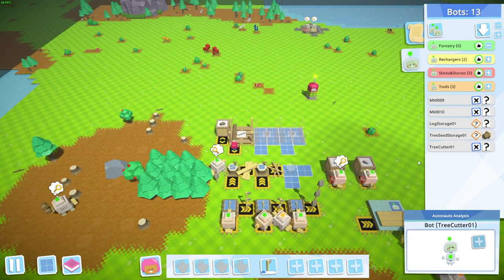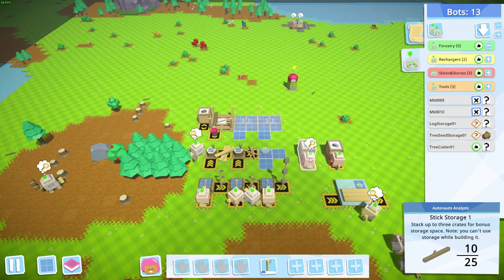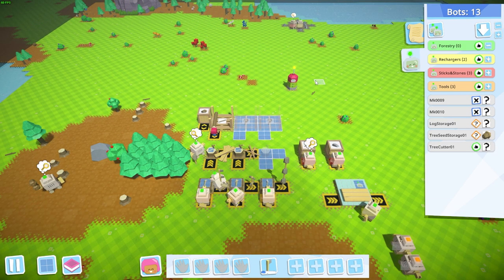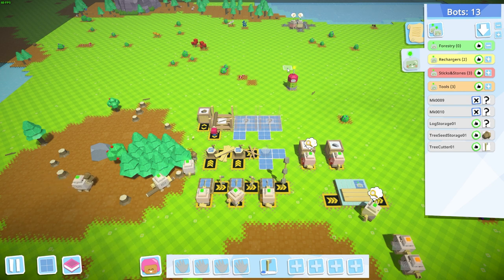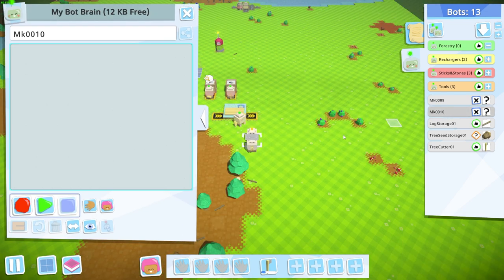Now let's turn on our tree cutter since we have somebody storing seeds and somebody storing logs. The tree cutter grabs an axe and starts its cutting process. Once a log falls, the log storage bot should pick it up, and the seed bot should pick up any seed that dropped. Everything seems to be working pretty well.